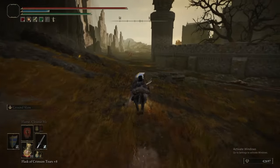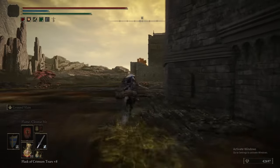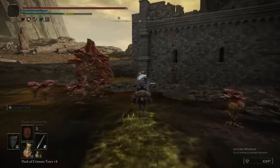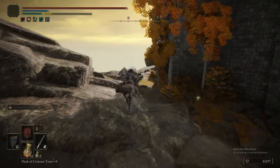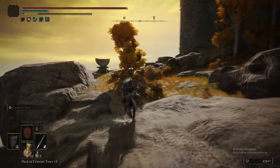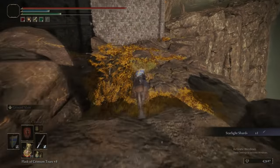Here we are at Shaded Castle — we're just going to go around the outskirts and pick up what we can. There are a bunch of Miranda flowers, just ignore them and don't even bother fighting them. But there is a Starlight Shards around the back of the castle, so we're going to pick that up quickly. I had no idea this was here for the longest time — I just never thought to go to this side of Shaded Castle because there's naff all else here.